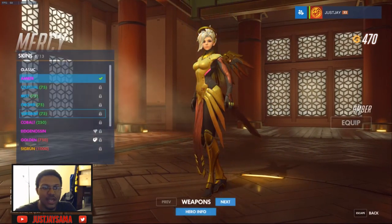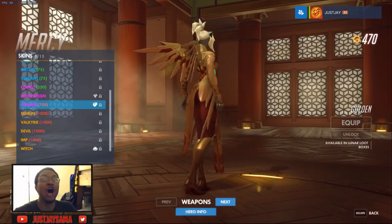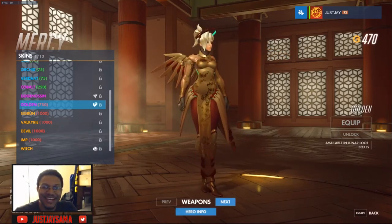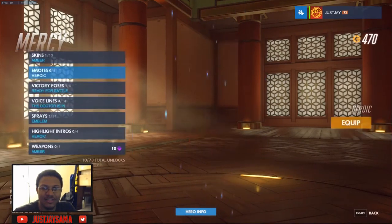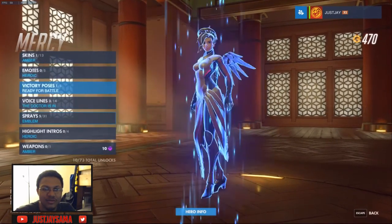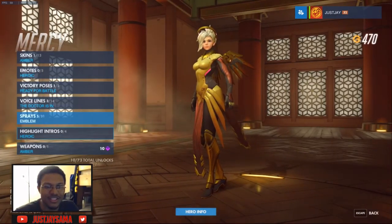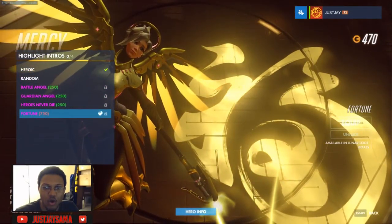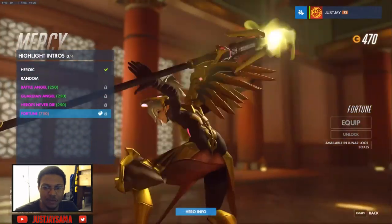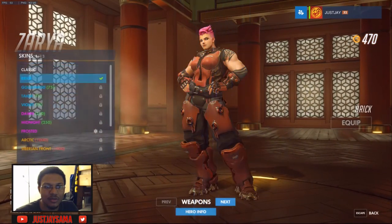Mercy — I know she got one. She got Golden — it's beautiful! Mercy just gets dope skins. She didn't get an emote, no victory pose. Parasol — wow, this is like straight out of an anime! Overwatch just continues to amaze me. Fortune spray — oh my, look at that! These are just dope.